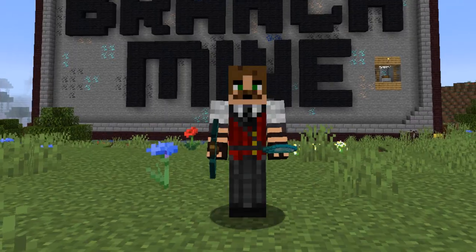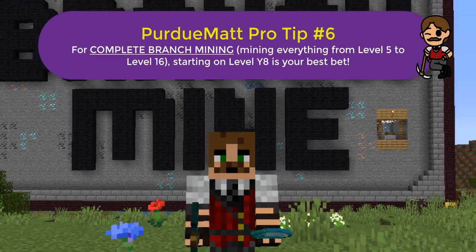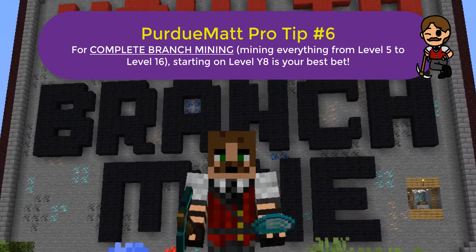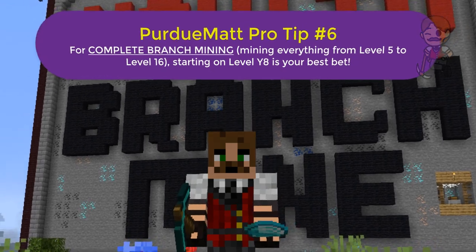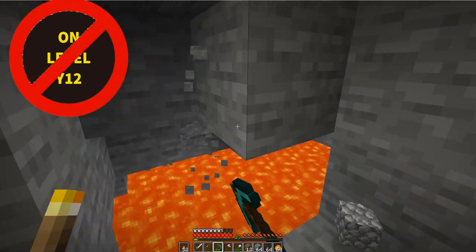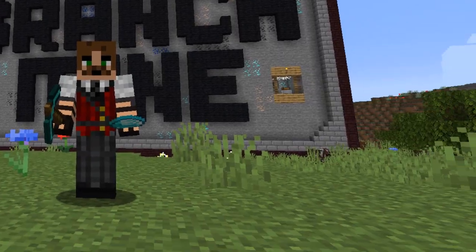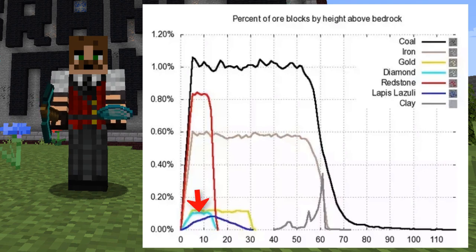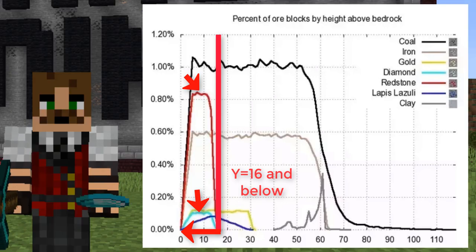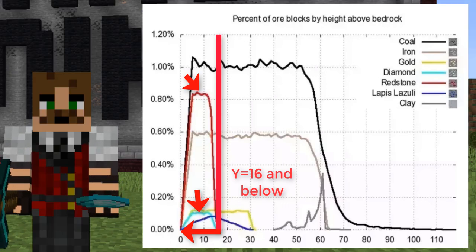Either way, work your way down to level Y equals 8. If you've watched other videos on branch mining, many people say level Y12 is better because it helps you stay above the lava pockets that form near bedrock. However, I say that's bad advice. As you can see from this graph, diamonds and redstone both spawn below level Y16. Just looking at this, if it keeps you out of the lava, level Y12 kind of makes sense, right? But here's why Y12 is a bad idea: diamond distribution starts to decrease starting on level Y13.